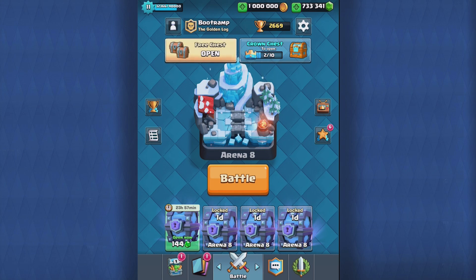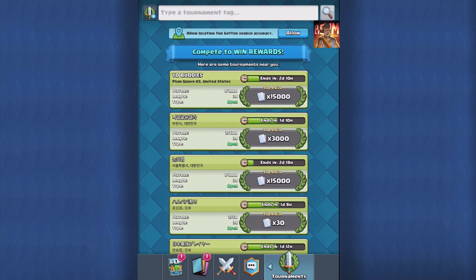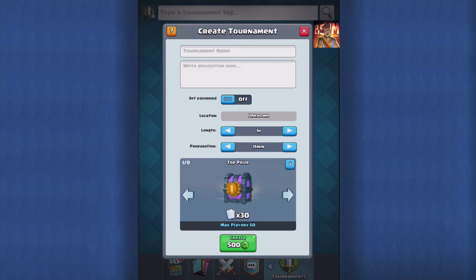Let's head over to the tournament section. You can create a 500-gem tournament, then there's the 1,000-gem, 2,000-gem, 5,000-gem, 10k, 20k, 50k, 100k, and then we have the most awesome tournament right here — 15,000 cards in that chest.